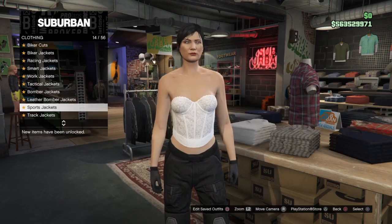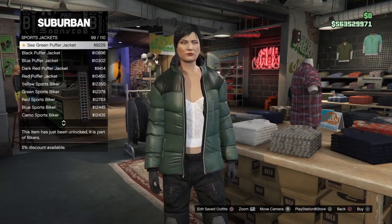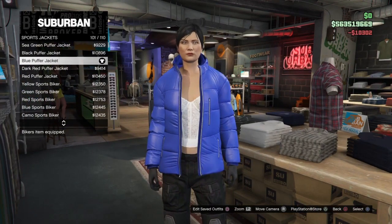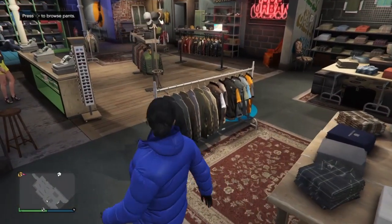Now go back up to the top and go over to sports jackets. Go down to number 101, which is pretty close to the bottom, and equip the blue puffer jacket. It should be just right here - go ahead and buy that and equip it. Once you have bought that, back out from the top section.